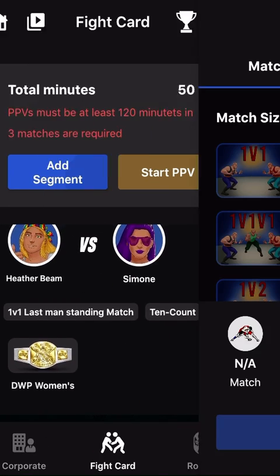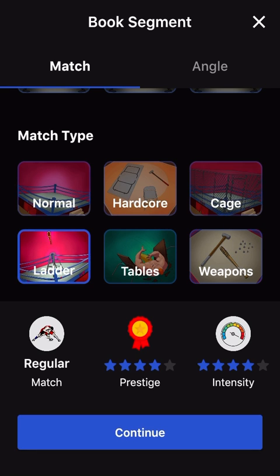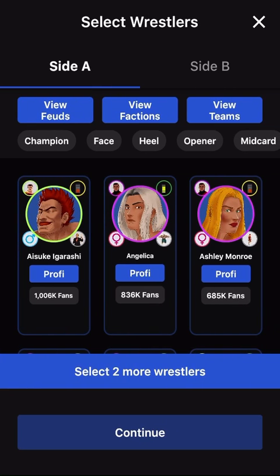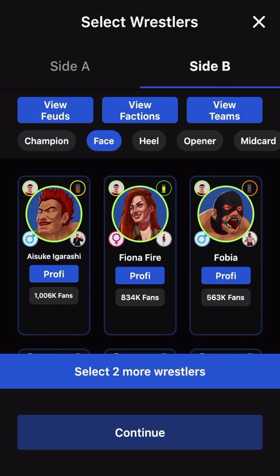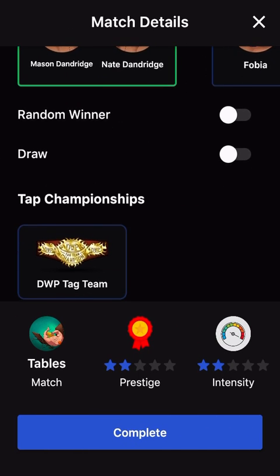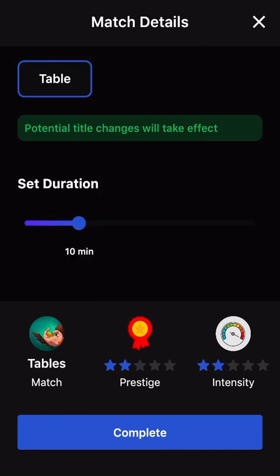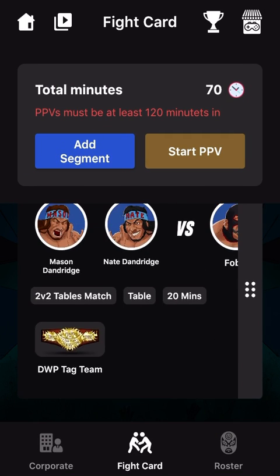We've got our first two matches. Then we're going to do the tag team championship — we're going to do a Tables match. It will be the champions versus Phobia and Silver Star for the tag team championship, random winner, going about 20 minutes.